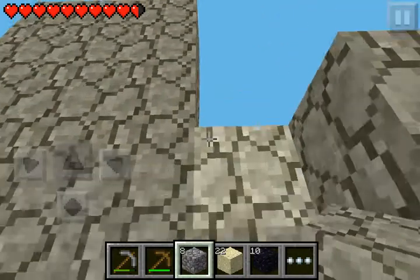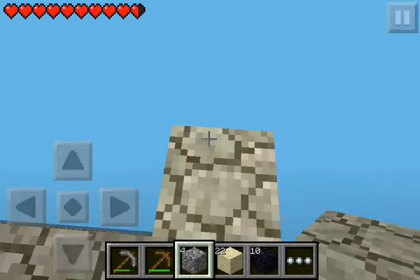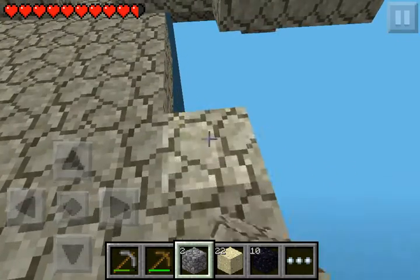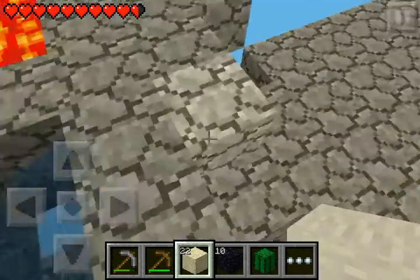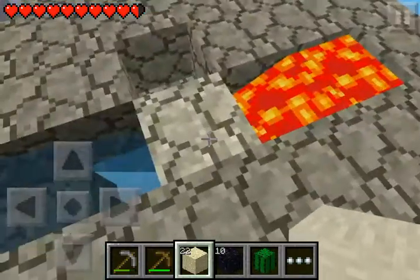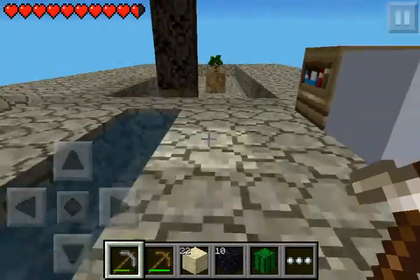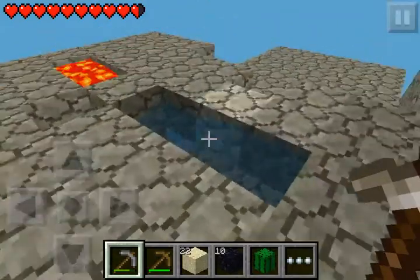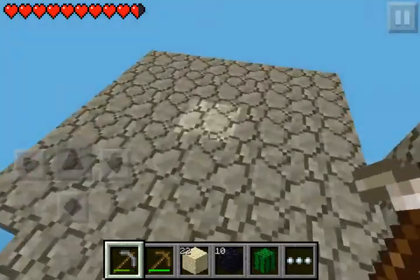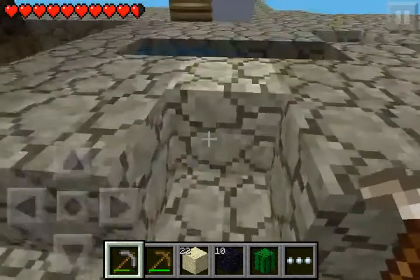I'm probably going to put cobblestone on the level of the dirt and the sand. This is going to be nice. Actually, this will be the sugar cane farm, because this cactus doesn't need water but the sugar cane does. And I'll probably actually make the cactus farm right over there. That's what I'll do — new things are thought up every day.